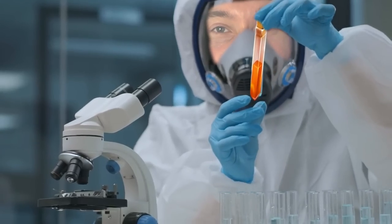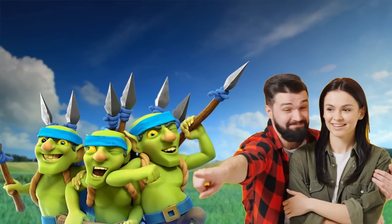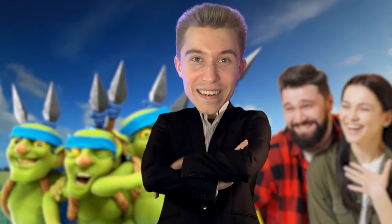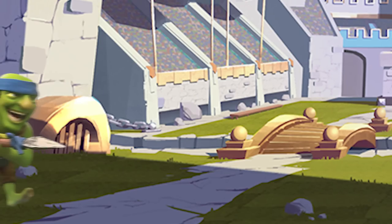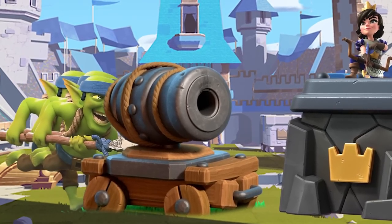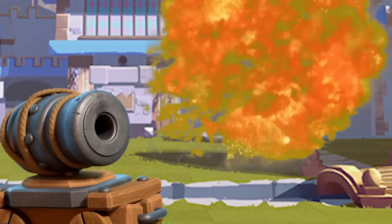Hey, what's up guys, we're back again with a sneaky strategy to deal a devastating amount of damage. When you look at Spear Goblins, you're probably laughing a little bit — a two-Elixir cost card that barely does any damage. But what most people don't realize is when you pair it with Cannon Cart, because Spear Goblins move fast, they push the Cannon Cart directly to Tower. And if the Cannon Cart can lock onto your opponent's Tower, it can be game-winning damage right then and there.